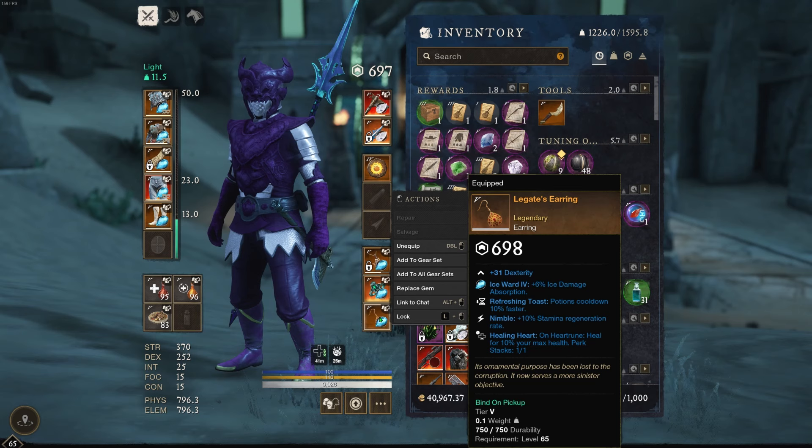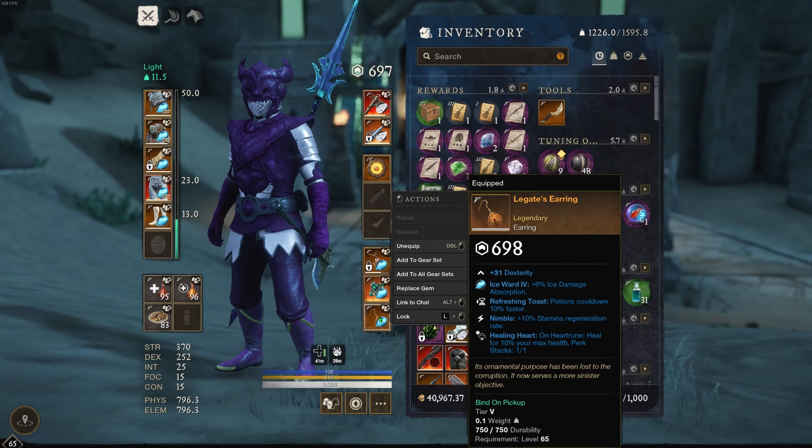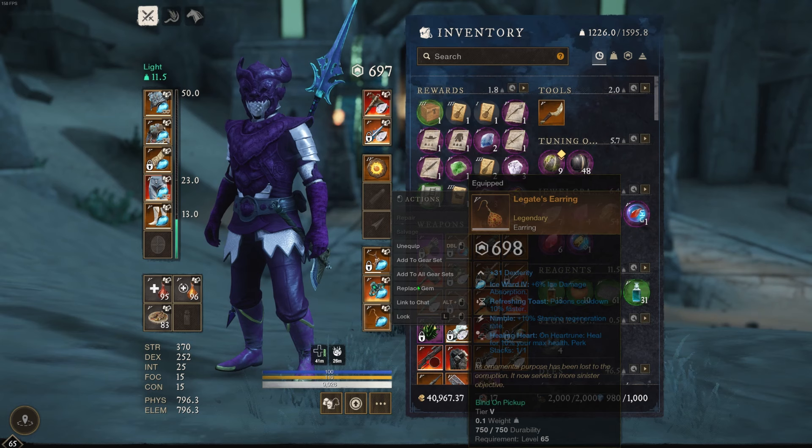I like to have refreshing toast on a piece, and nimble, because against that corrupted boss you have to dodge so much when you're up close. Every stamina regen perk I can get helps. Purified toast to get out of being rooted would be nice too. That's what I have — let's go over attributes real quick.